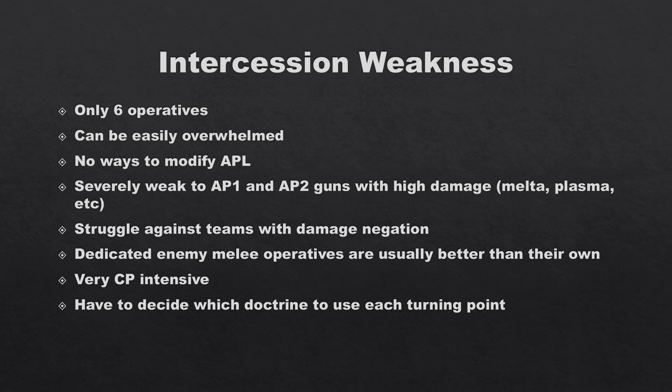That damage negation is one of their hugest weaknesses. Dedicated enemy operatives designed for melee are usually better than their own — the Assault guys are just five attacks hitting on threes, four/five damage, that's it. Compare to operatives like the Anointed who has five attacks with all its damage negation, Rending, and Lethal 5-plus especially when Unleashed the Beast — or the Locusts. Any enemy operative with five attacks hitting on twos or threes with built-in rules and power weapons can mess them up.